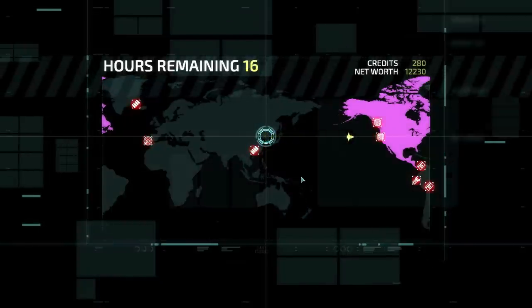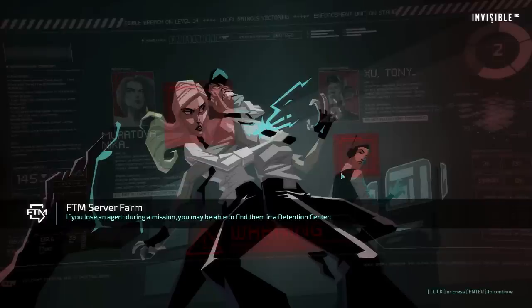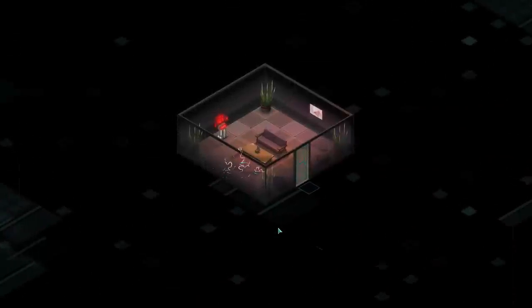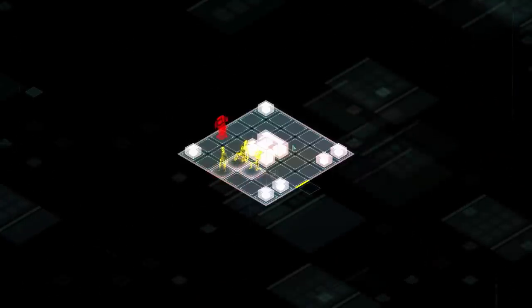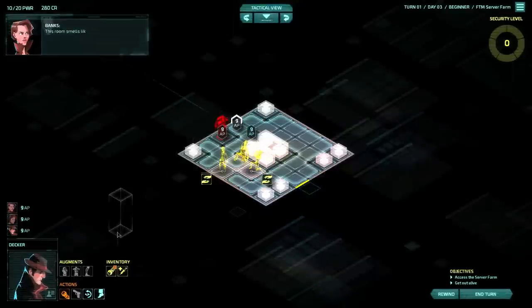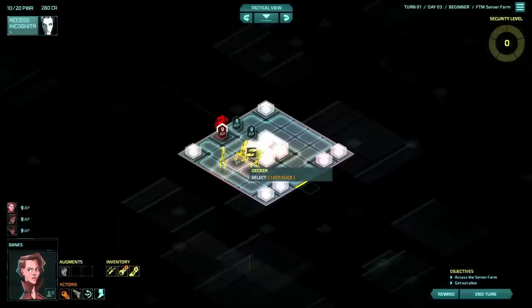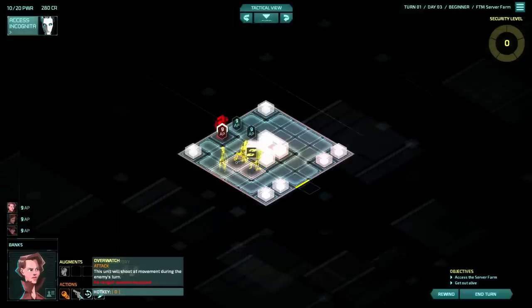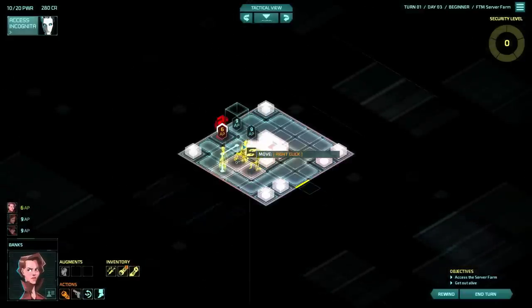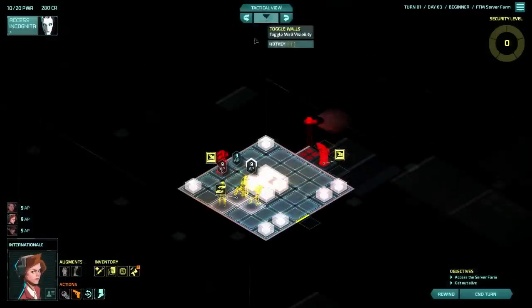Our AP is going down so much. Okay, so here's the problem — most things do. Banks is a bit tricky: Banks cannot shoot, she can punch, but International cannot punch but she can shoot.